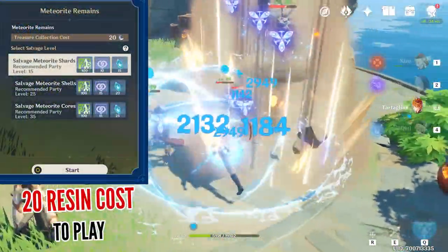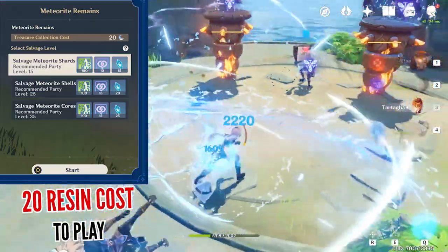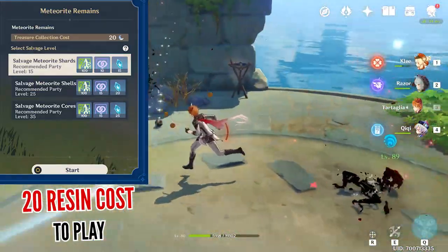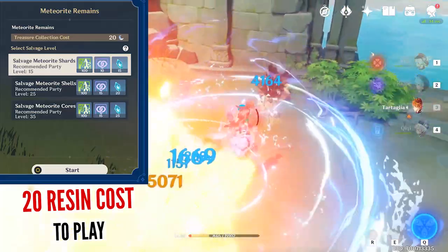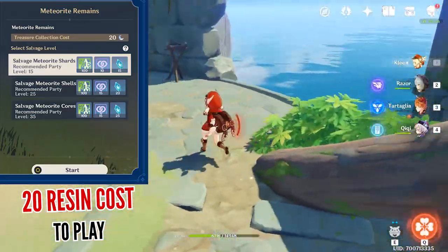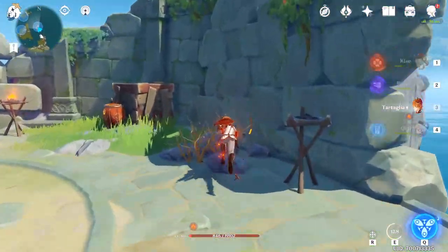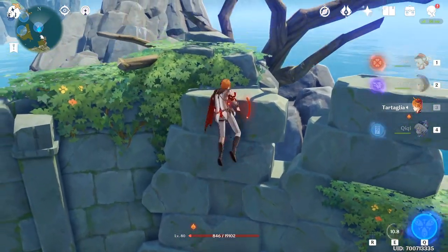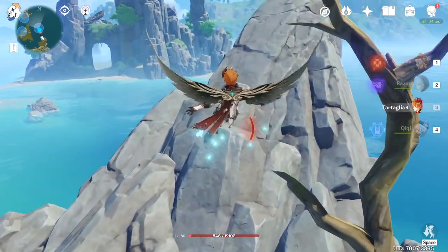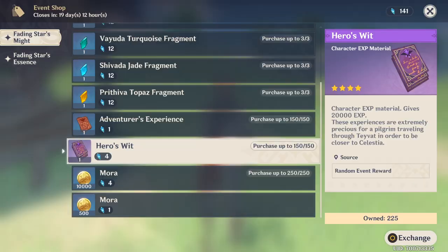Because you are spending resin to get more fading stars might, you might question whether it's even worth it for the event rewards. It appears that completing the highest level of this encounter gives you 25 fading stars might, which can be used to redeem 6 Hero's Wits. This is a very good deal for anyone below adventure rank 45, since at rank 50 you can only get on average 5 Hero's Wits from completing the leyline deposit for the same amount of resin. So this is definitely the best deal for anyone who wants to acquire experience books effectively.